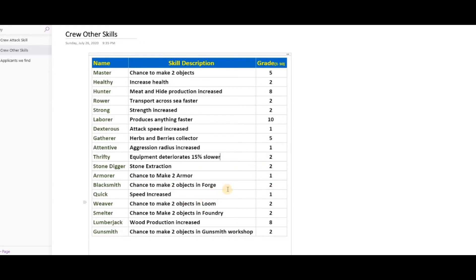Skills rated 2 include things like a 15% or 10% chance to make two objects in the forge — it's okay, you get an extra object, but it shouldn't be your first priority. Your top priority should be 'laborer' — it produces anything faster. Since you have to produce everything in the game, having anything produced 10–15% faster is better than a specific bonus. After laborer, I'd recommend something like 'hunter' — meat and hide production increase — since hide is difficult to get.